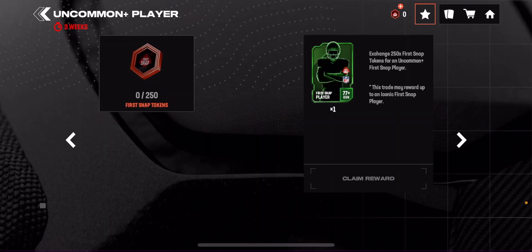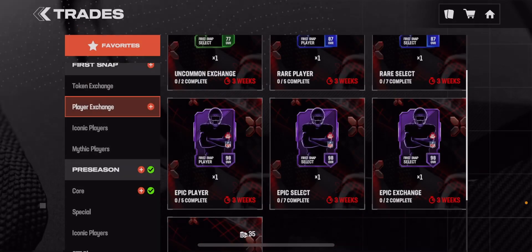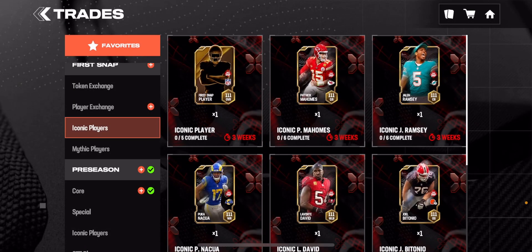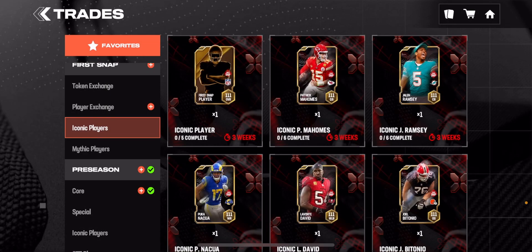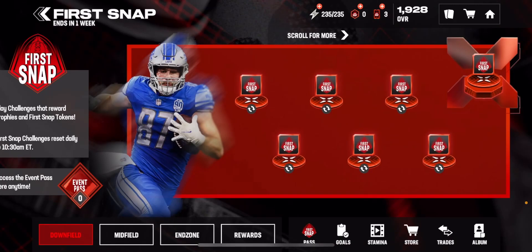Once you get all your tokens, do the token exchange to get uncommon players, then turn uncommon players into rare players, rare players into epic players, and epic players into iconics. To get a random iconic you only need five epics. But if you want a specific player — like you're a big fan of Patrick Mahomes, Jalen Ramsey, or Puka Nacua — you need three epics of that specific player and three random ones. Every promo, if you play every day, you can get at least one iconic — maybe two.